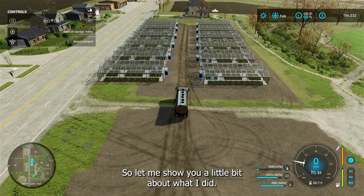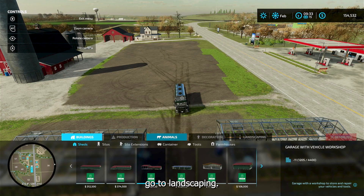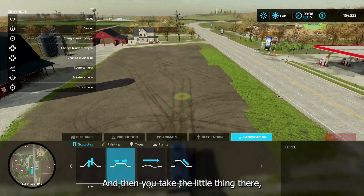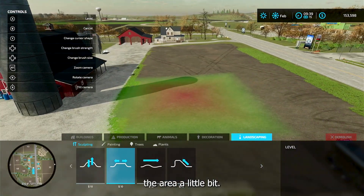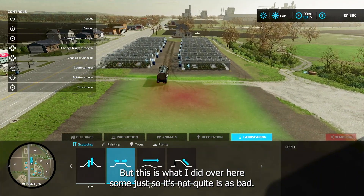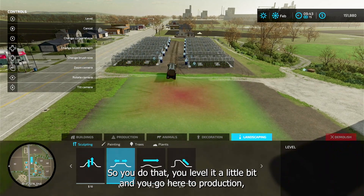Let me show you what I did. If you go here to construction, first thing I did is go to landscaping, went down to sculpting, and then over to leveling. You take the tool, make it bigger, and level the area a little bit. I tried it without that and it was too rough — too much of an elevation change to get the truck in and out to water them.